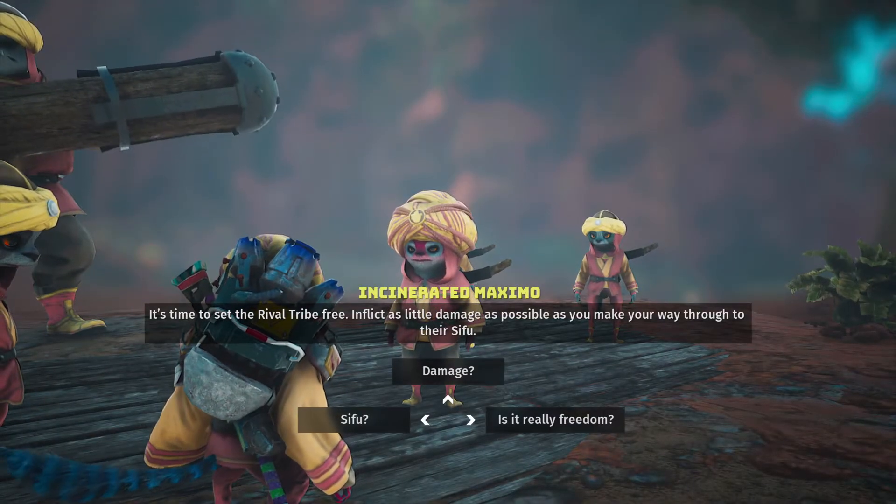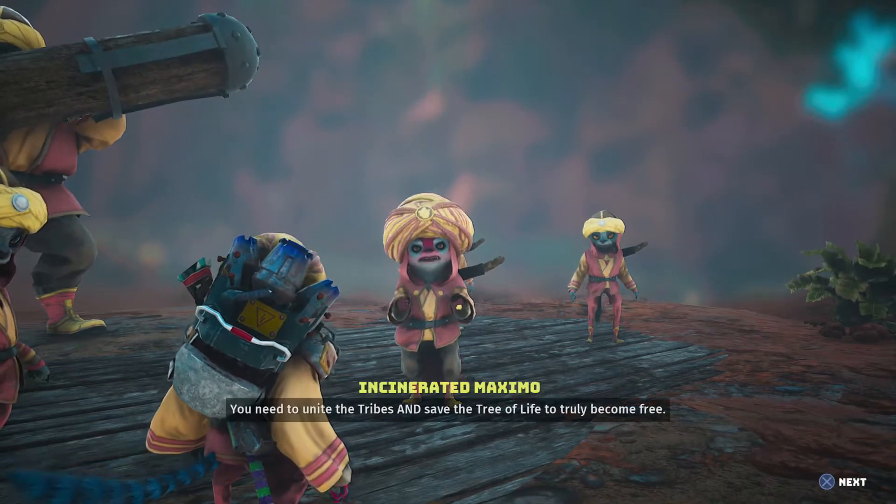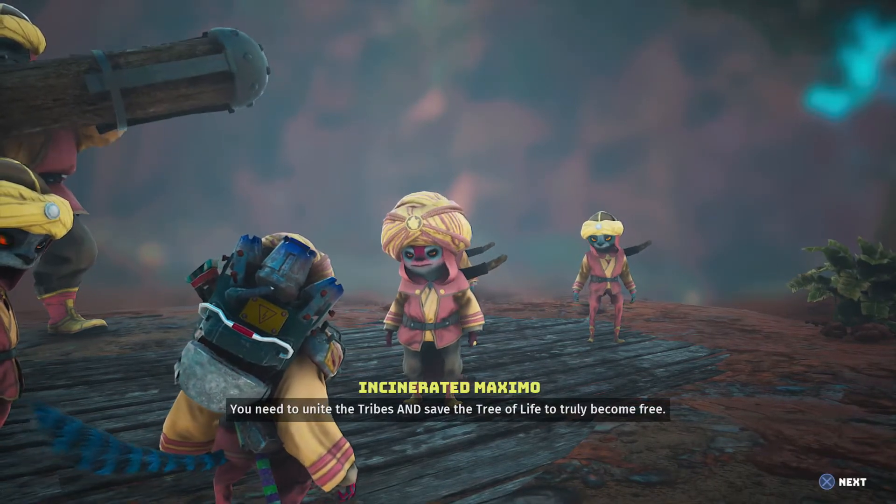It's time to set the rival tribe free. Inflict as little damage as possible as you make your move. You need to unite the tribes and save the tree.